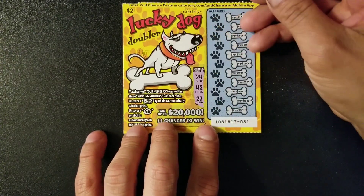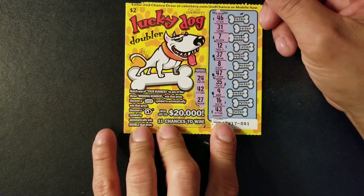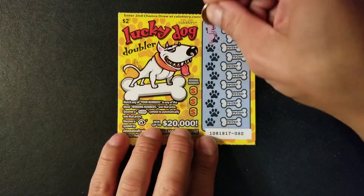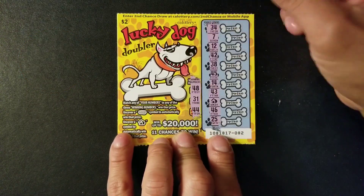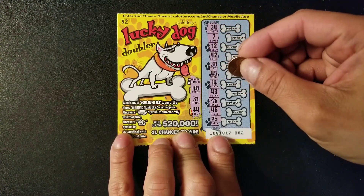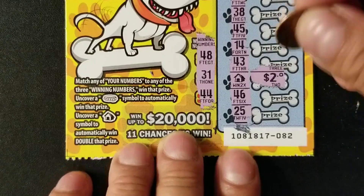Win numbers are 24, 42, and 27. Let's see if we can get a match or a symbol. We have 26, 31, 12, 37, 8, 35, 9, 16, and 43. We got our first win — we found the doghouse symbol. Numbers are 48, 31, and 44, and I don't see any other matching number, so we only got the symbol.